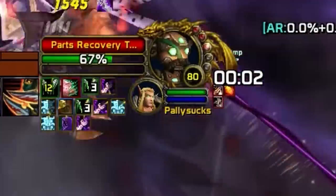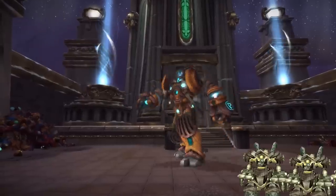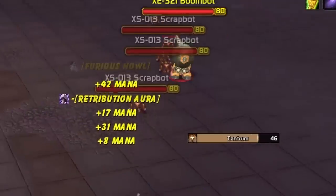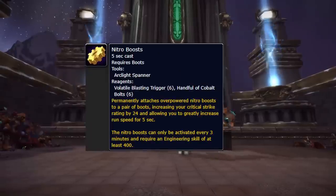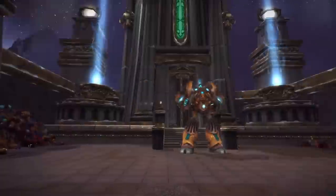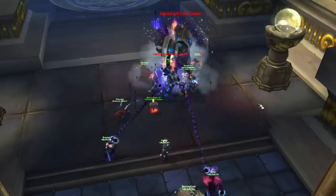XT, the first hard mode: stun and kill the gnomes in the XT trash packs so they don't put up a shield. When the adds come out during the tantrum, you don't have to AOE them — just kill the bomb bot and it will explode and kill the others. Tell DPS to save rocket boots for when a tantrum and a bomb are happening at the same time; the cooldowns reset right after, so use them on the next trash pack to blow it up fast.